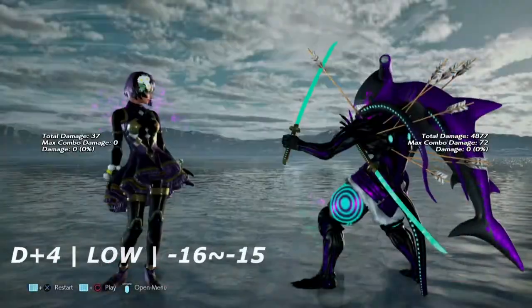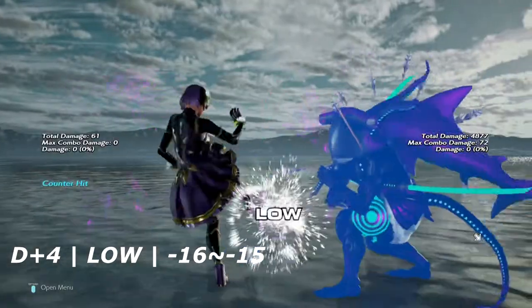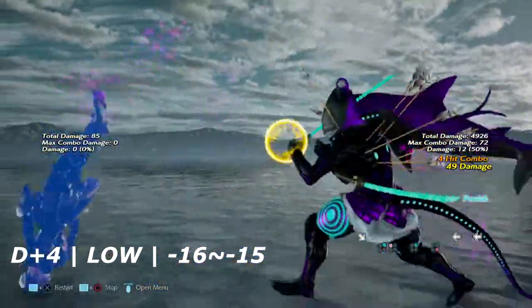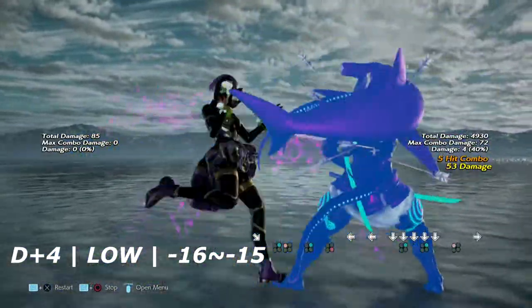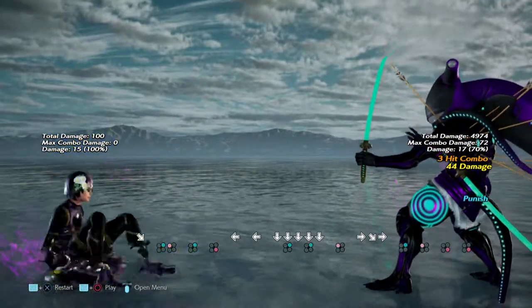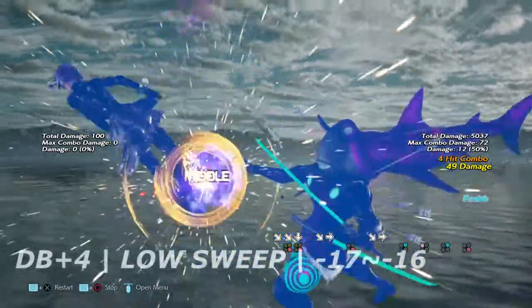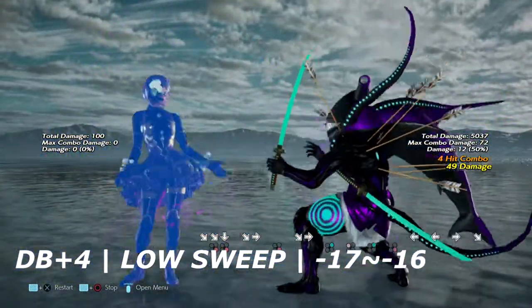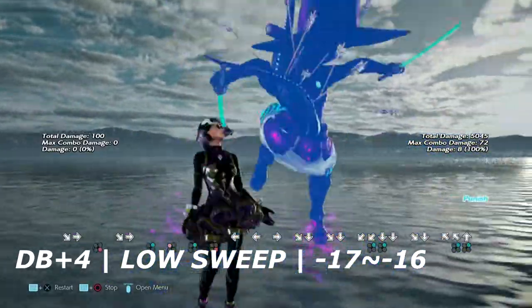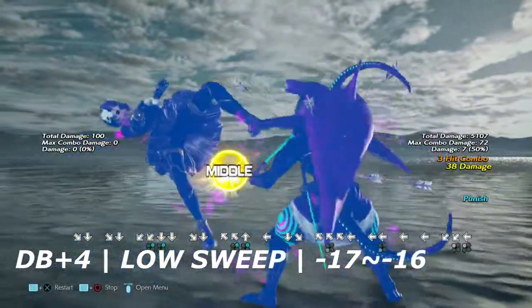Up next is down plus 4 into 1+2 — a low-high string. I recommend you just duck this and then launch your way. Up next is down back plus 4, a very cheeky sweeping low from Alisa. This move is at least negative 15 on block, allowing Yoshimitsu to get a wall rising 2-1, a hop knee, or if you crouch again, a down 4-2 as well.